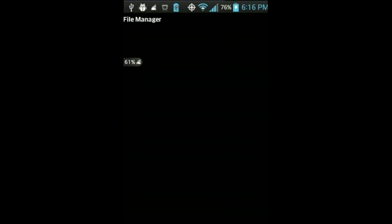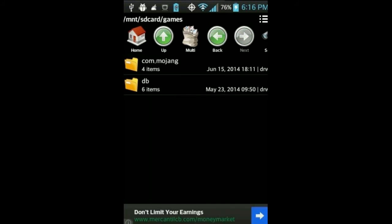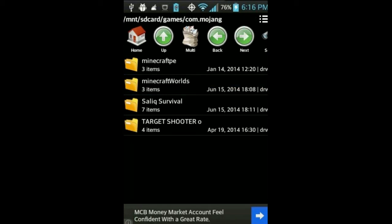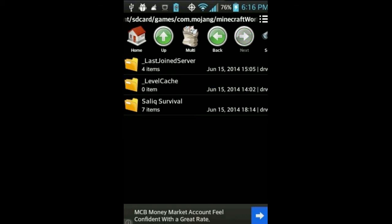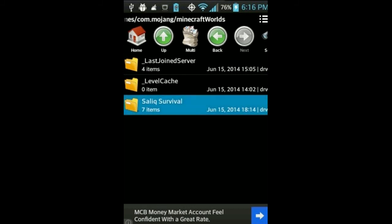Once it's open, scroll down to see Games, click on Games, then go to com.mojang, then click Minecraft PE Worlds. Just so you don't get confused — you'll only see this one folder right here. Click Minecraft PE Worlds and then delete whatever world you have.